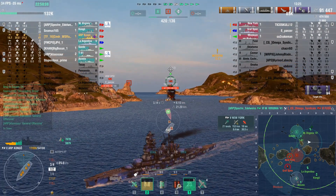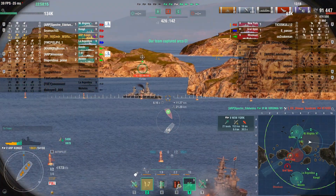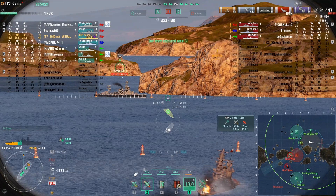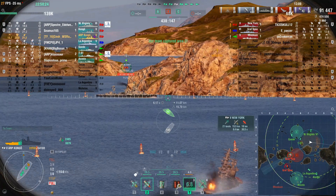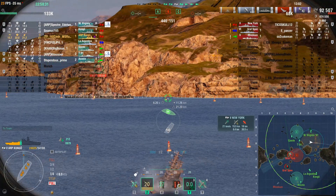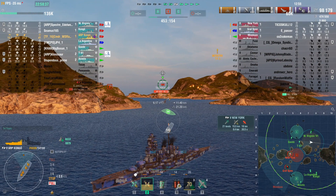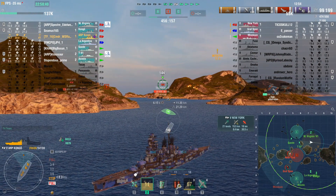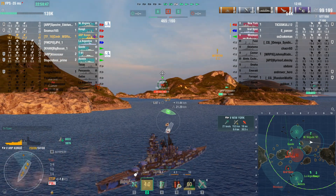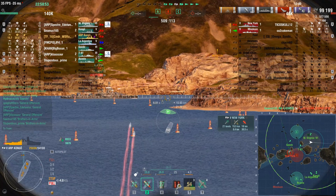He gets a good hit on me — that was my fault. Fortunately I had my heal on standby to regain some of that damage. Now I've got the New York trying to get into the B cap and we're starting to get a pretty good lead. I'm waiting for him to get a good sideways position while I stay angled to reduce any further damage. I got a couple penetrations on him, but he's in a world of hurt running into two of our destroyers. He's going to tuck behind that small island and I'll lose the ability to fire on him.